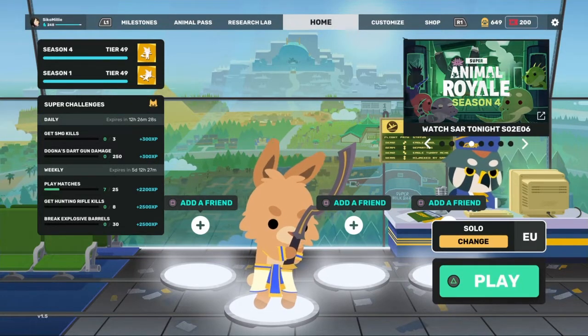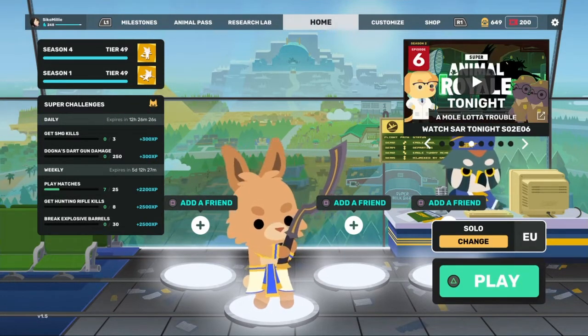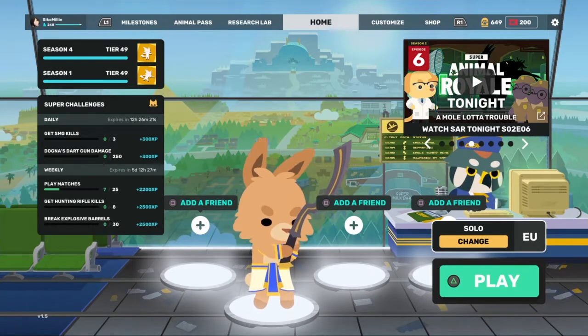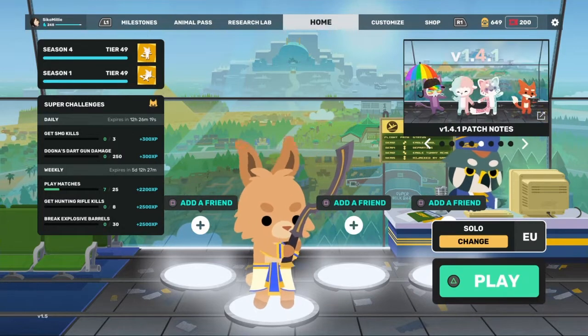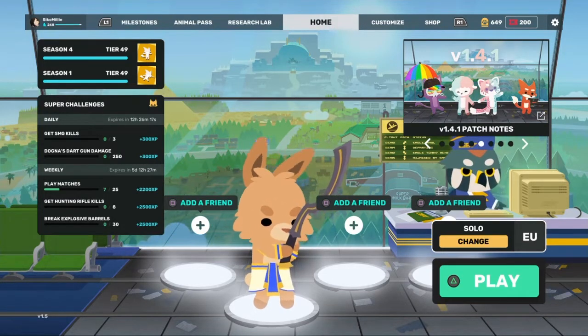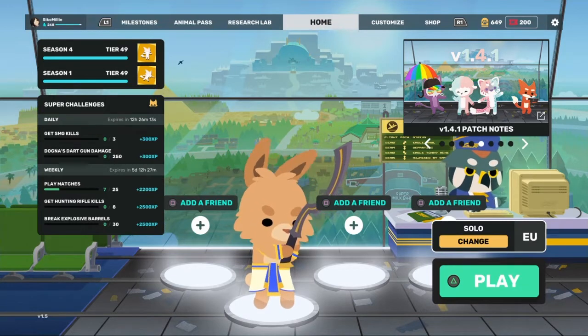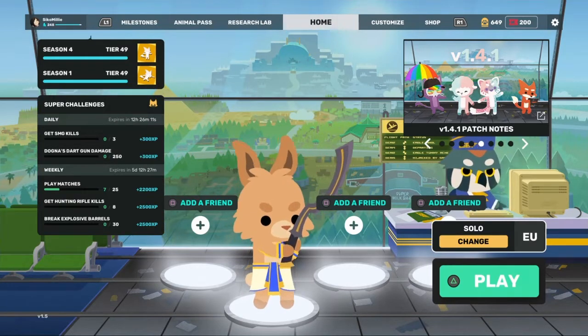Now if you don't know, a loot challenge is where you pick a specific location and you can only loot stuff within that location — outside that location you cannot loot anything else. The only exception we have put down is that we can loot tape, juice, and ammo from boxes and grass outside the location if we need to.